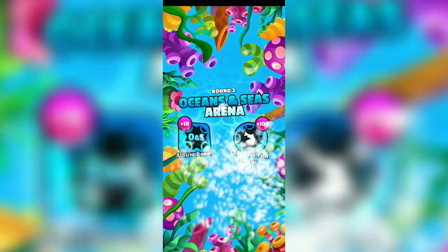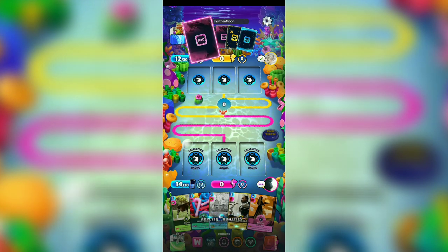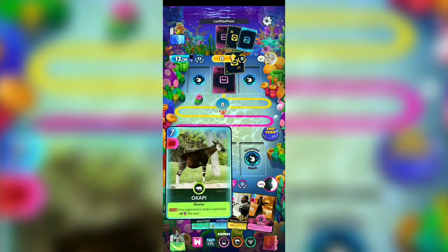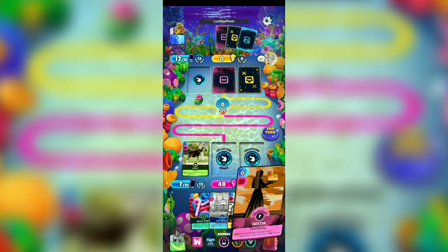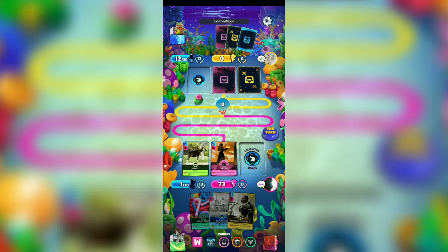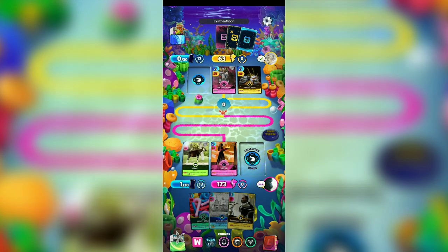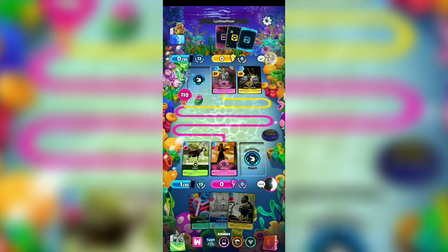Next, we are in the Ocean and Seas Arena. Our HMS Beagle activates its ability by giving us 1 energy cost per turn. Let's use Okapi to deduct 10 energy points to all of our opponent's cards, and Hestia to deduct 15 points to all of our opponent's cards. Let's end the turn. We have 73, our opponent is 63. We have an additional 100, so we have the advantage.